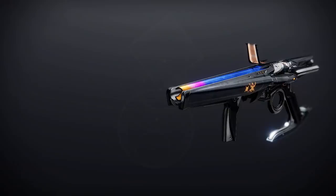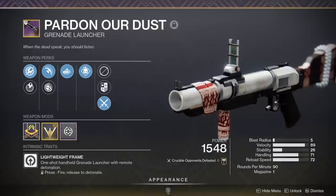Next up, the Dead Messenger Exotic Grenade Launcher — the brand new Waveframe Exotic Grenade Launcher. Rock solid weapon with big explosions on the floor and the ability to deal Solar, Arc, and Void damage. It's really versatile, kind of like a Hard Light but with special ammo.